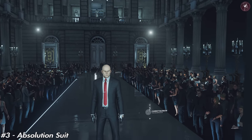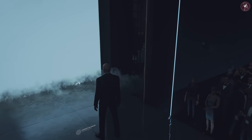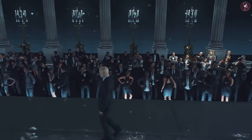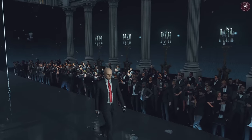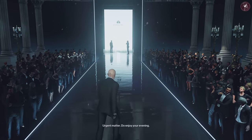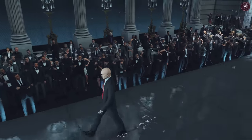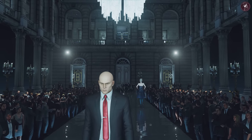Number three is the Absolution suit — as you might have guessed, it's from Hitman Absolution. It's actually a very smart, clean look and one of my favourite suits on 47 in Hitman 3. It's a custom tailored suit with black leather gloves, scarlet tie, a tie pin carrying the ICA logo, and a French cuff shirt. You unlock this by completing Elusive Target number one challenge, which is completing three Elusive Targets. I don't like the driving gloves, but it is what it is — it'd be cool if you had a bit of blood on the cuff like in Absolution.